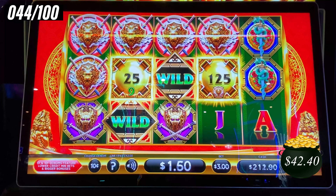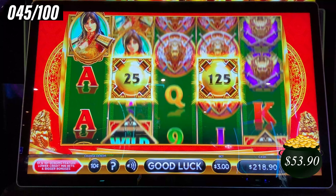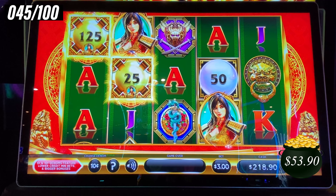We have two gold spins remaining. Good line hit — $11.50. Two gold spins remaining. Oh, it moved. Give me some more.